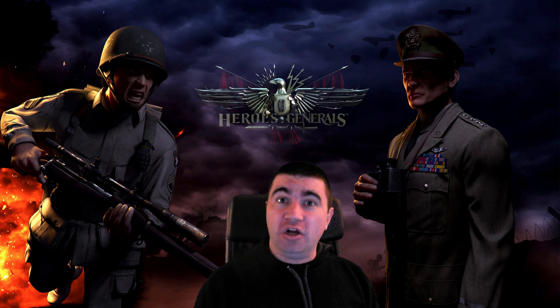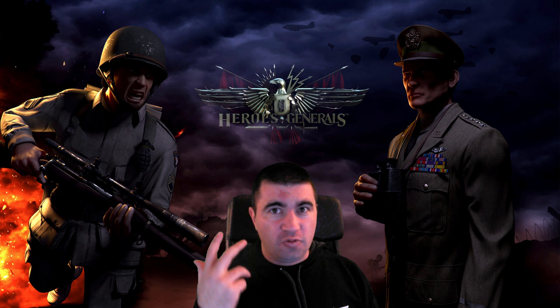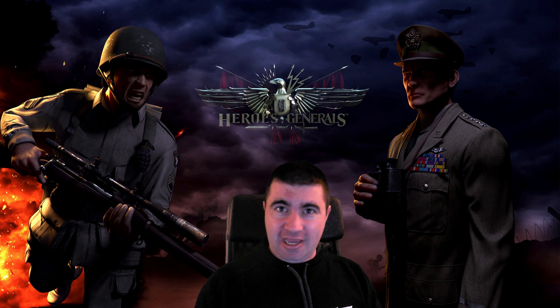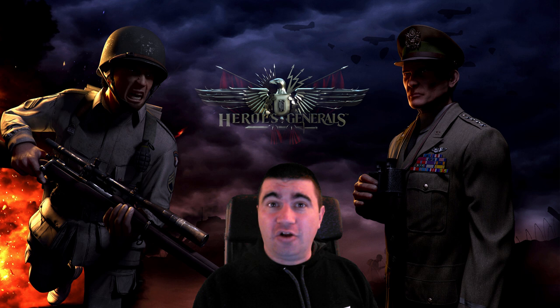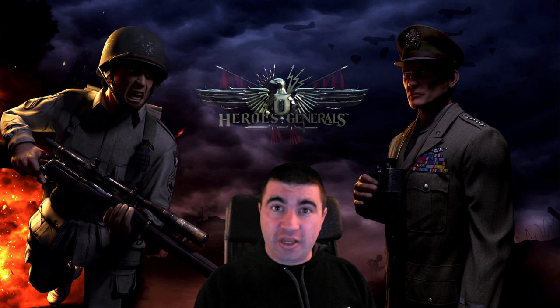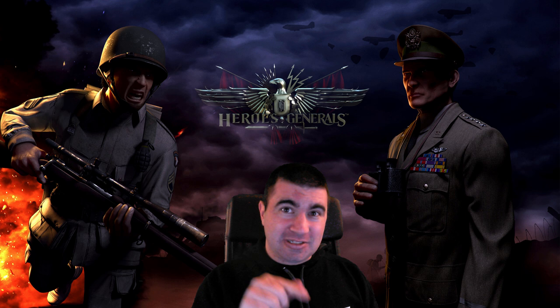So hey everybody, welcome to chapter four of the Heroes and Generals flying tutorial. I'm Old Man Smithers and today we're talking about dropping the bomb. You know that sound you hear whenever you're in infantry and you hear the plane overhead and you're not really worried, and all of a sudden you hear the whistle? If that's a good pilot, you're dead. You're not going to get out from underneath that bomb in time. Same thing with a tank — if you hear that whistle over your tank engine, you know the pain is coming. So we're going to talk about how to drop bombs with precision — not just flying over a point and hoping you hit something. I'm talking about identifying what you want to drop a bomb on and making sure that bomb actually hits it. If it was an infantry guy, we want the bomb to knock him out before the blast kills him. Let's get to it.